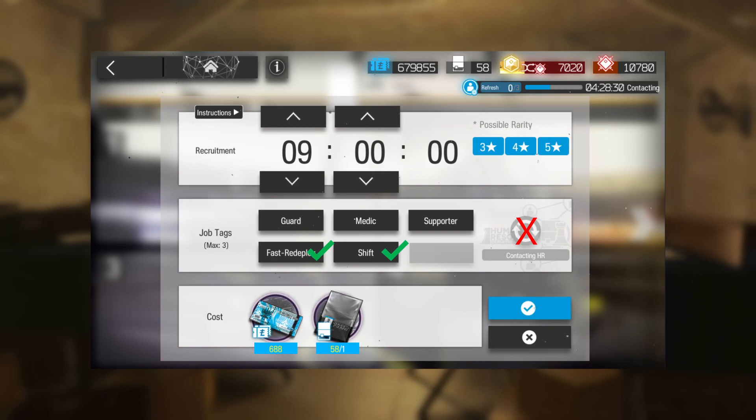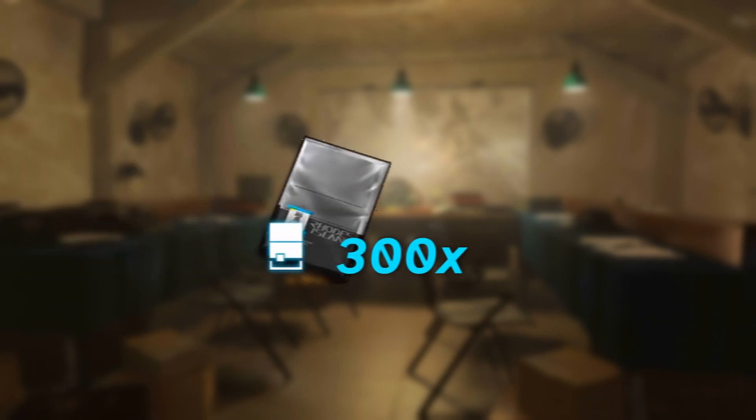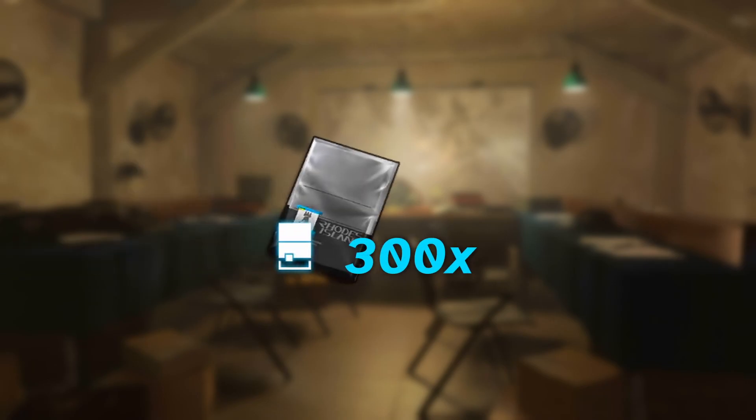I would only prioritize the robot tag if it appeared without any four-star guaranteed tags. I also noted down the rarity of each operator obtained from the recruitment permit. Do keep in mind that 300 permits is still quite a small sample size, so these results are not the most accurate.